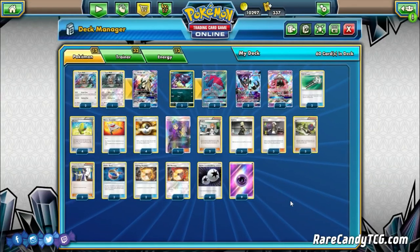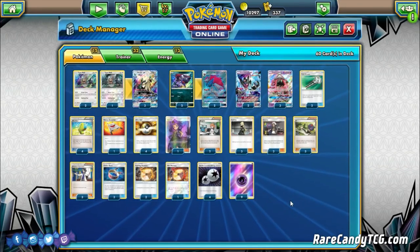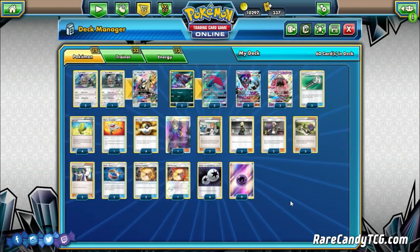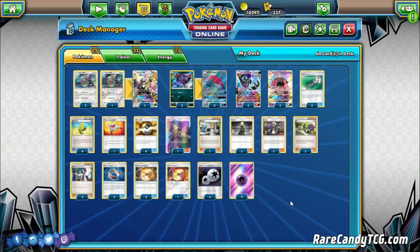What's up guys, it's Eric from Rare Candy and welcome back to another entry into our Rogue Rumble series, where we take a look at some underutilized or overlooked cards and try to make some rogue deck ideas out of them. For today we are going to be looking at a new Silvally GX archetype, featuring Silvally GX from Crimson Invasion and the new Dawn Wings Necrozma GX from Ultra Prism.